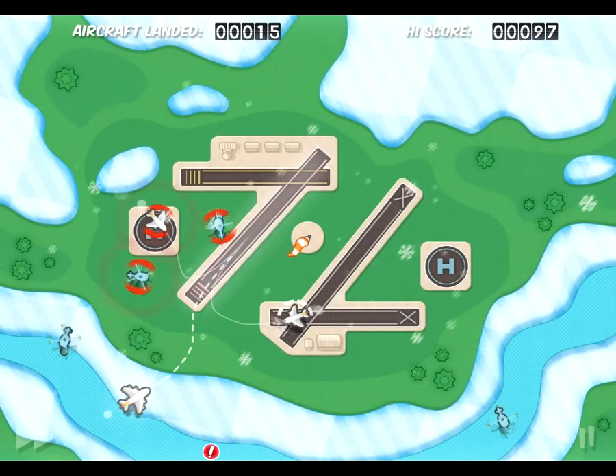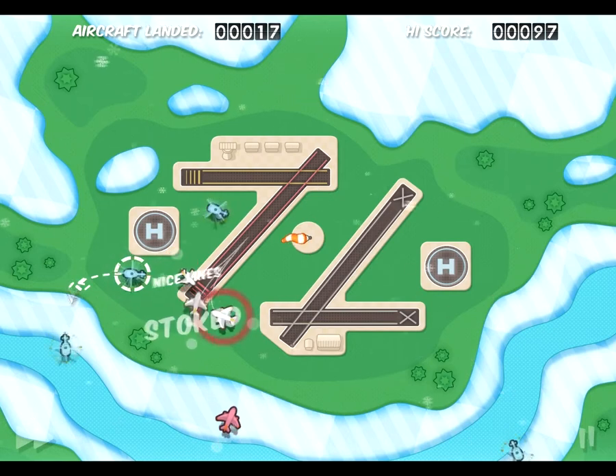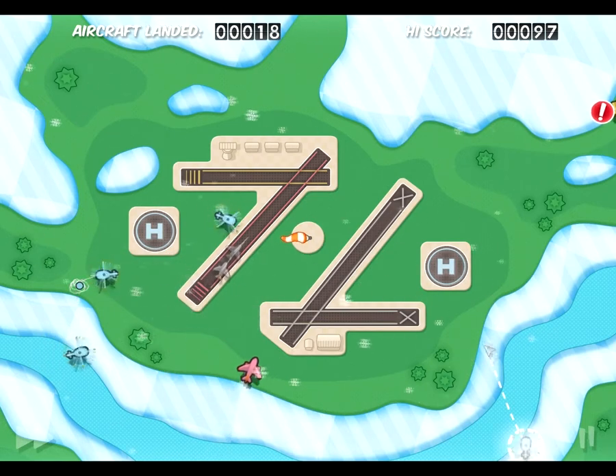Hi guys, so today's theme objective for Flight Control is to land five helicopters in a row on the windy airfield. Now if you're new to this game, this might give you a little bit of trouble — it is a bit tricky.